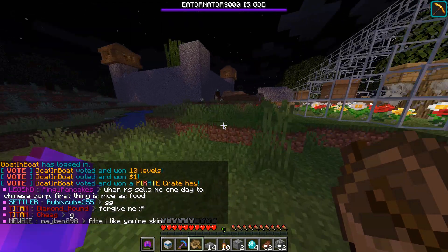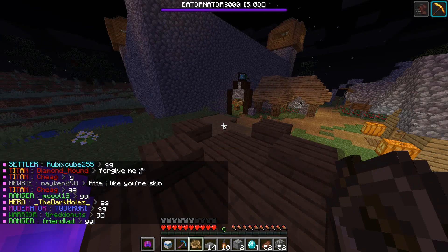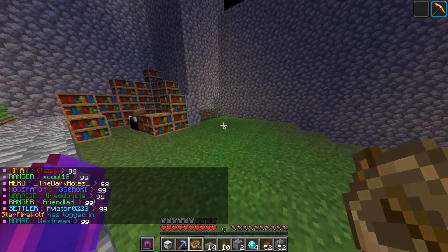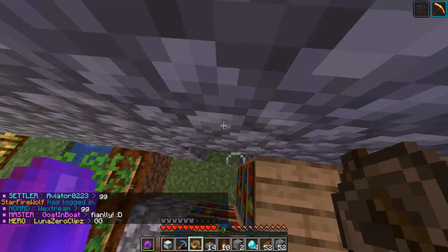You can also vote on this server. And when you vote you can get diamonds, you can get vote dollars which you can use to buy other stuff like custom enchant books. And you can also get keys to open crates to get rares.